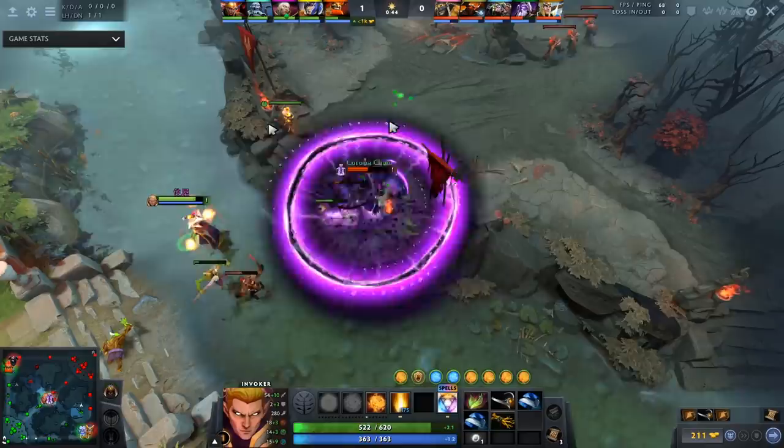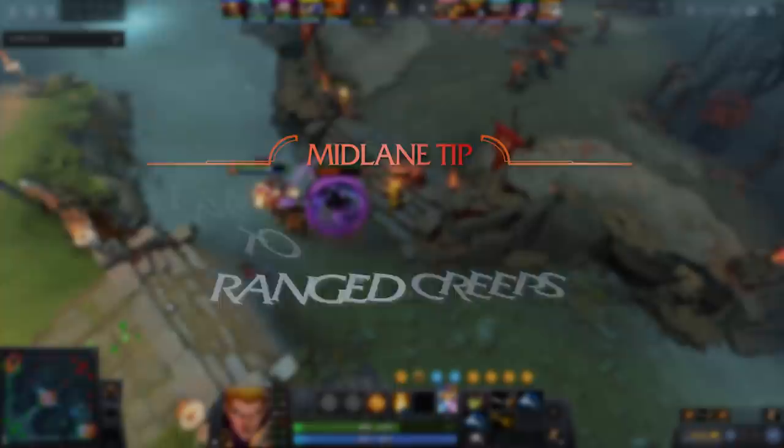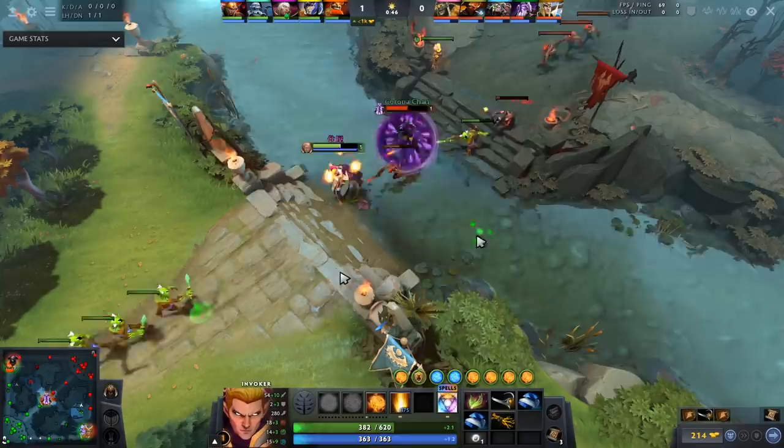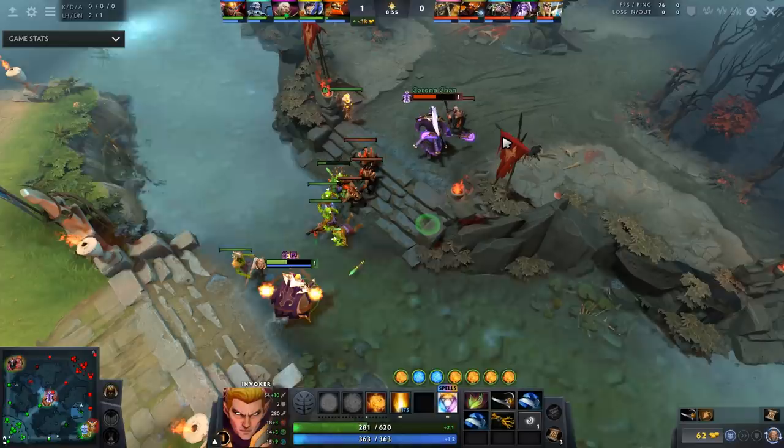He doesn't sun strike the range creep, which he should have done. If you have a nuke — sun strike, gush, wild axes, Puck orb — you secure range creeps with nukes, otherwise you miss and overcommit. Because he auto-attacks instead, he loses around 200 HP and now can't eat his tango, causing him to lose more creeps. These little things add up if you're trying to climb MMR brackets.